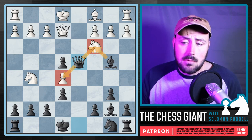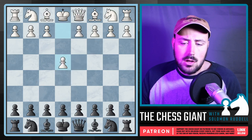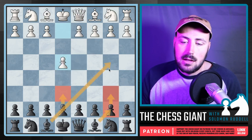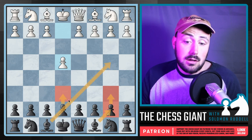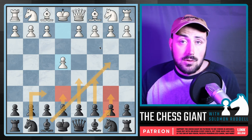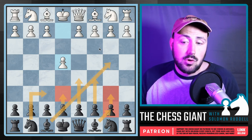From that point you can think about moves like Nf6, D5, and C5 even if you don't see Nc3 on the board.